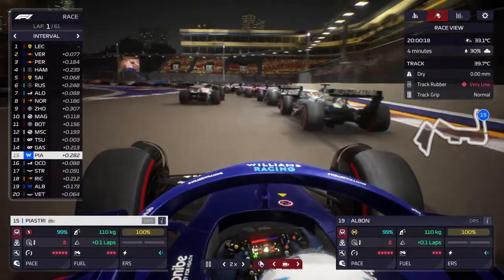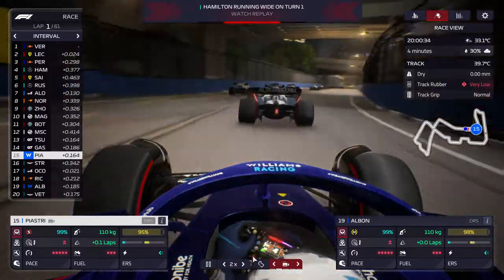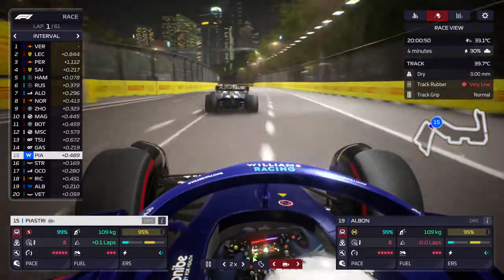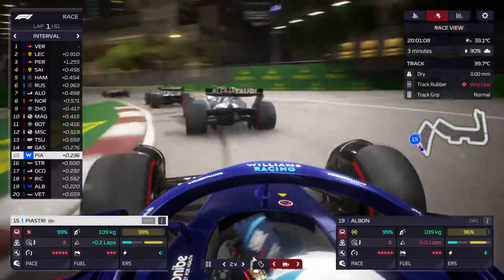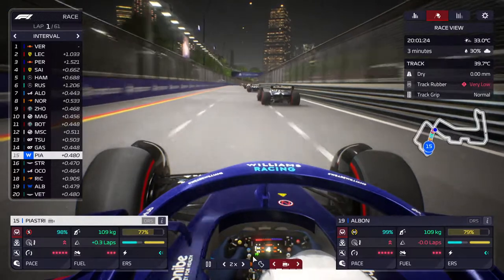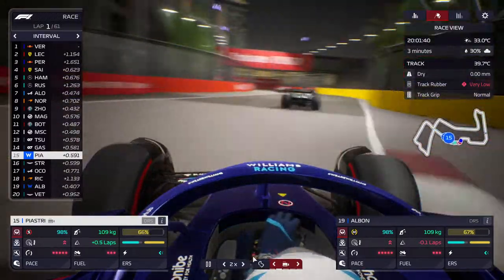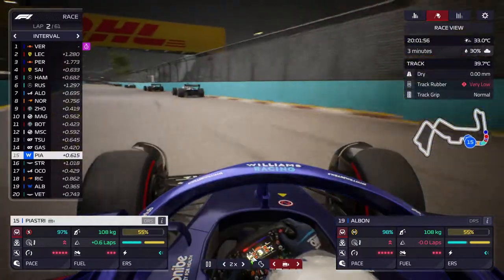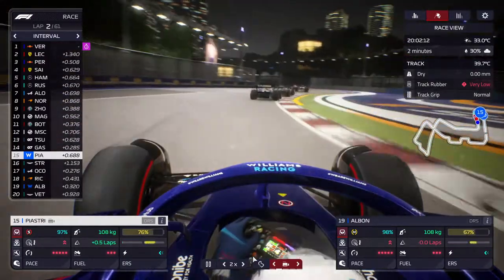Let's focus on Piastri — he's in 15th position. Nice ferris wheel. It's a street circuit in Singapore with a lot of corners. There are some nice parts to overtake, for example over here. Going through the tunnel, then right, right again, left, then a quick left to the finish line — there we go. That's a lap on Singapore; it's a really cool circuit.